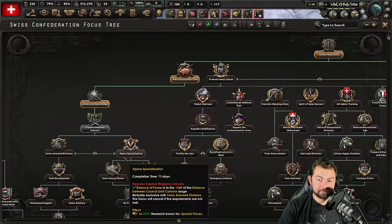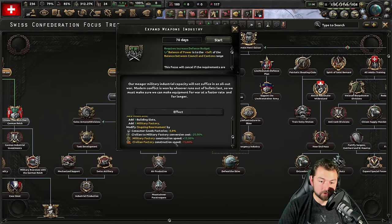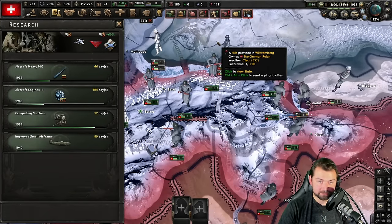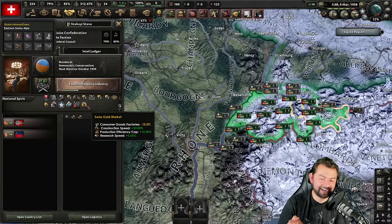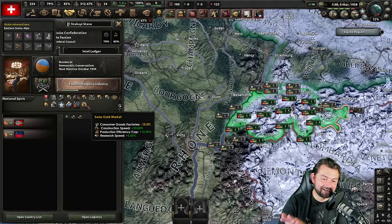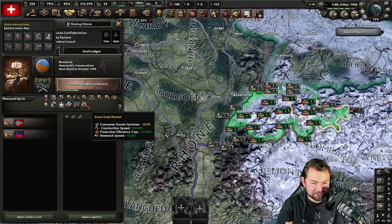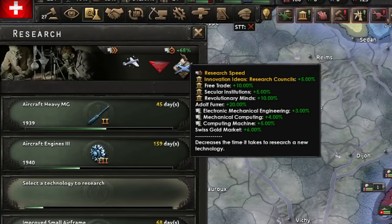The next thing we're going to do after that is go over here to expanded weapons industry, something that's going to allow us to boost our military construction even faster, and we're going to start cranking out mill factories so that we can make an air force. Also, because of the situation, I just got France to be able to trade gold through me, which means I'm going to start getting more bonuses. We just doubled it, baby — minus 15% consumer goods, plus 30% construction speed, 6% research. The bonuses only get bigger!